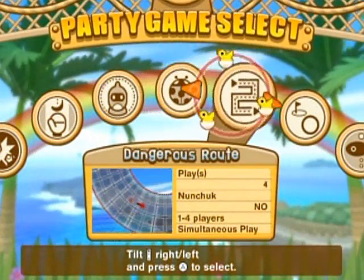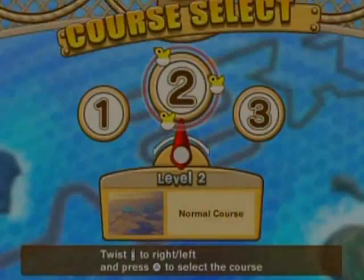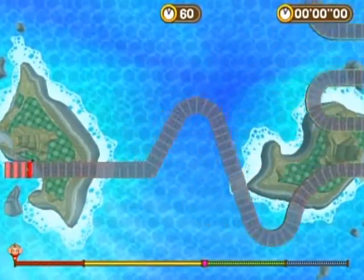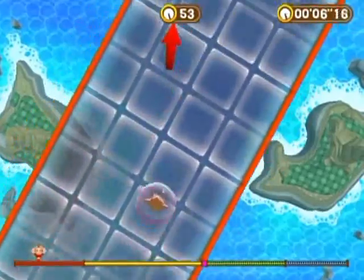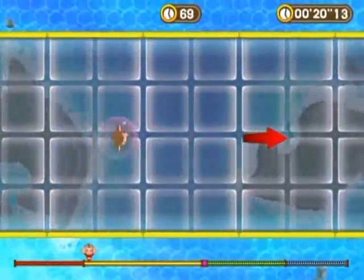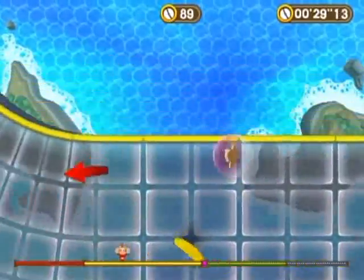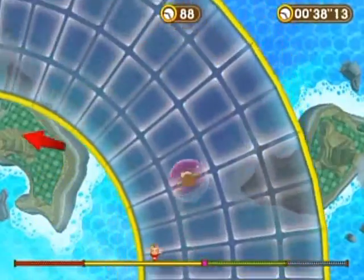Next one is Dangerous Route — there are actually three little courses here. This is another game that could definitely be improved. I would play this a lot more if the camera wasn't so close to the screen and if I could tell exactly where my pointer is. That arrow doesn't indicate where your pointer is — I just went off screen there and it turned black, which means I lost control over the monkey. You have to keep pointing at the screen and not go off the boundaries where it can't detect your pointer.